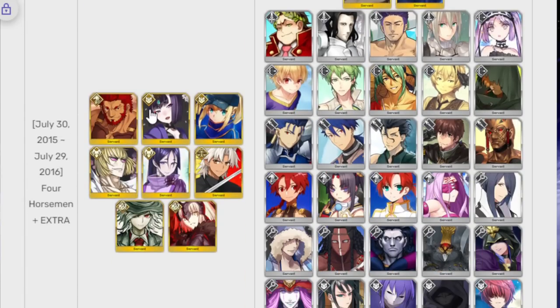Next banner has Iskandar, Shuten, Mysterious Heroine X, Kintoki, Raikou, Amakusa, Dantes, and Jalter. The unfortunate thing about this banner is that there are just too many units on it — it's a 1-in-8 chance of getting any specific one, which is not good odds at all. I really care about Kintoki and Raikou since I'm missing them, but 1-in-8 with Raikou is just too high of a risk with how many misses are on here.